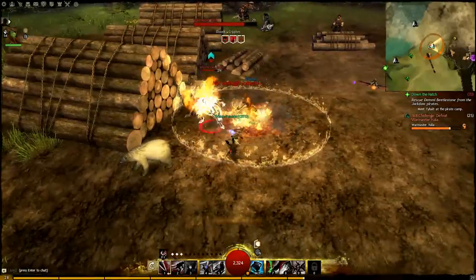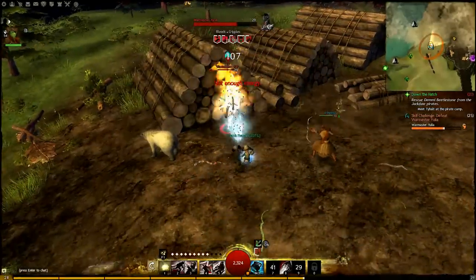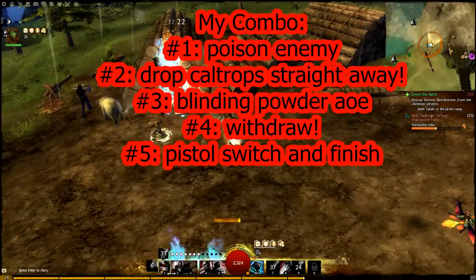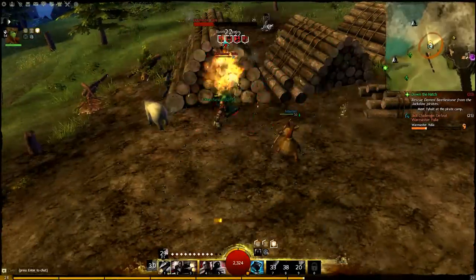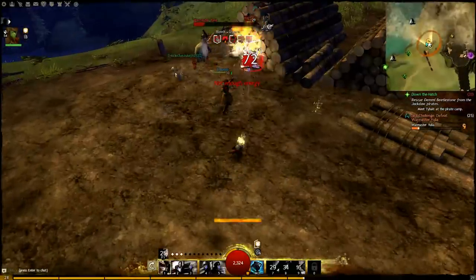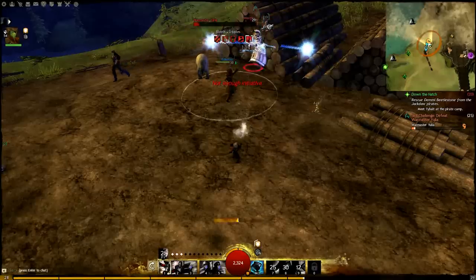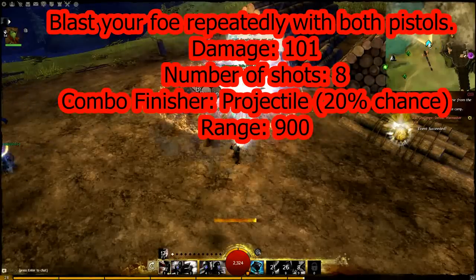Lay all your traps down — Poison, Caltrops — pop your invisibility, switch to your pistols. Number three is your absolute best friend when you're using pistols, so always make sure you use it when it's available unless you're saving initiative for something else.